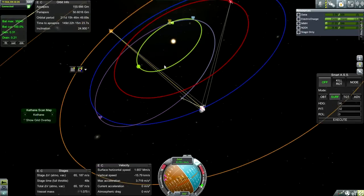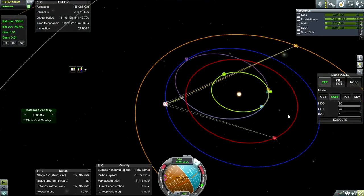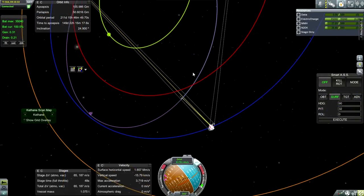It is going down below the rate that I wanted to see. Right now we're at 56,000 kilometers and it's not going to make it easy for me to create a maneuver node.